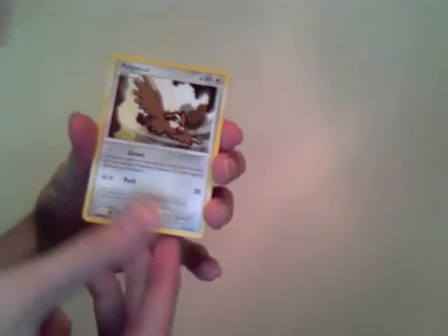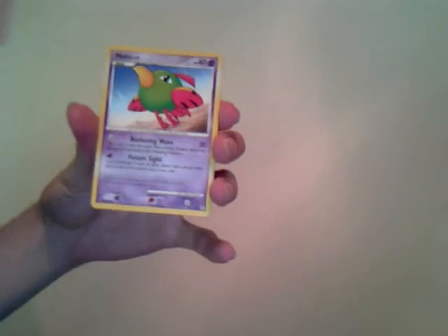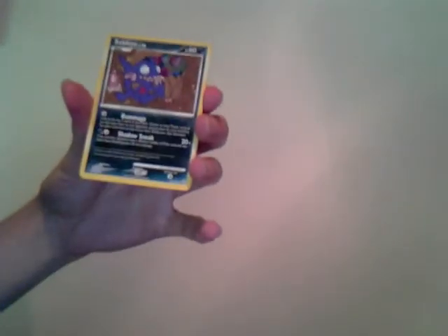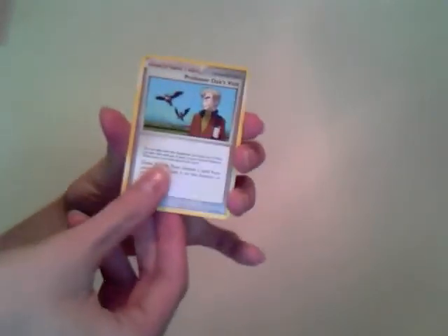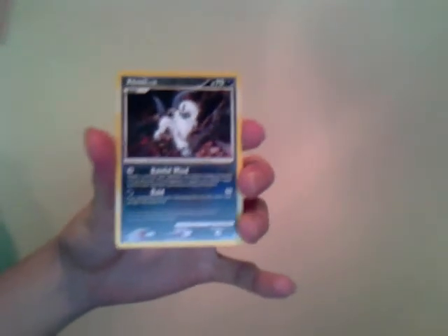Okay, cards from the Secret Wonders pack: Trapinch, Pidgey, Qwilfish, Natu, Voltorb, Sableye, Shelgon, Professor Oak's Visit, a Reverse Darkness Energy, and Absol — which is a really cool Pokémon in my opinion. Just a normal rare, but still a cool Pokémon.